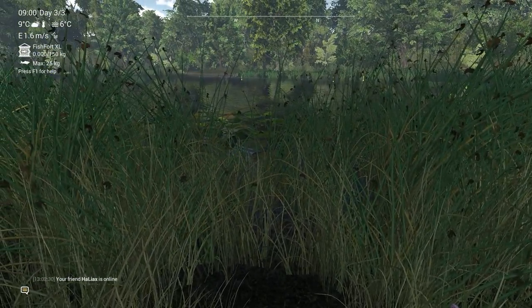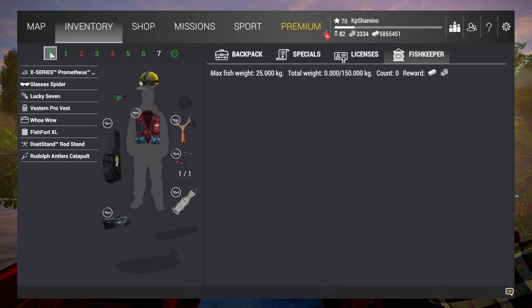I'm going to show you guys the net. Go with this net so that you can keep the unique — it's 150 kilogram capacity, 25 kilogram per fish. I think it's level 36 or 37, so check it yourself. And I'm going with the Duet Stunt rod holder because my rods can lie flat on the ground. With the other one you need to put them high up, so I like this one a lot more.